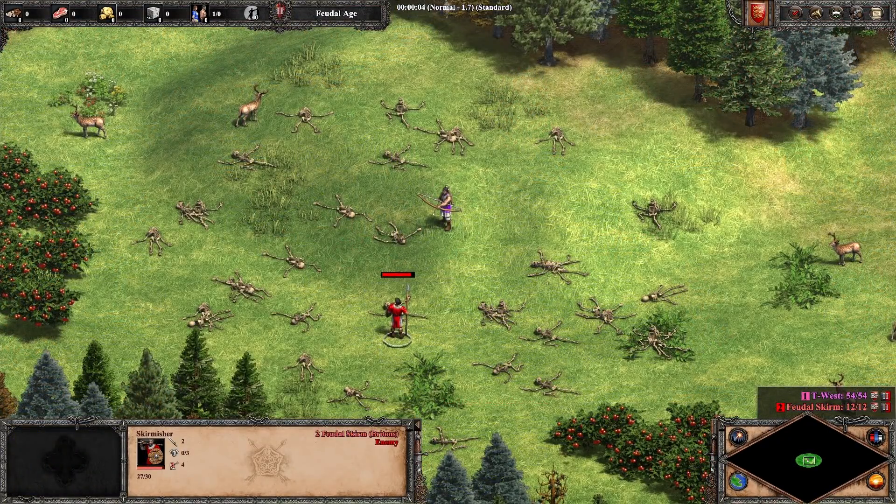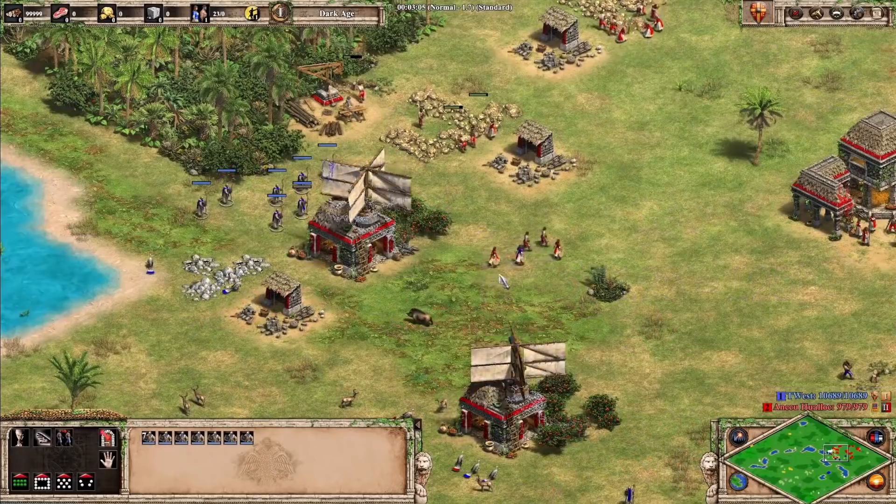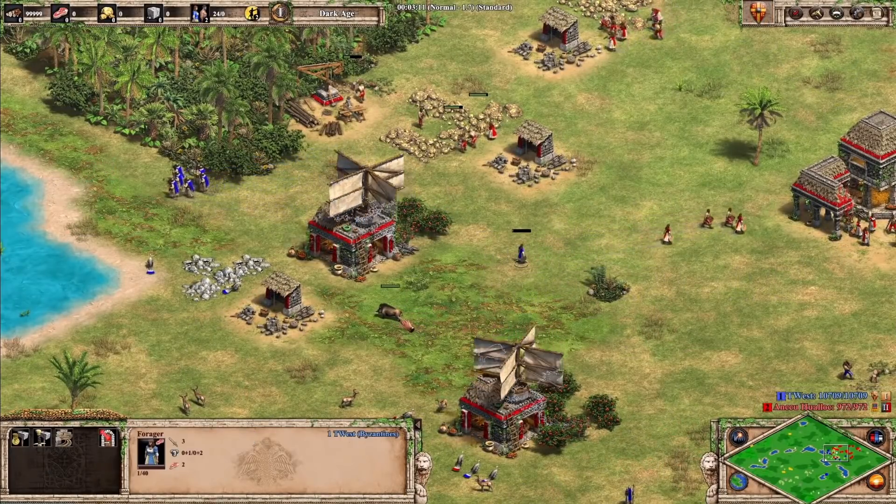Next up are unit hit points and attacks. These values also are decimals. We really can notice it with heal bonuses, where the 1.25 multiplier often results in non-integer damage values. A unit dies as soon as its hit points fall below 1 — they don't have to go all the way to zero. I showed this off in an earlier video where 1 HP villagers switch tasks, lose loom, and die.